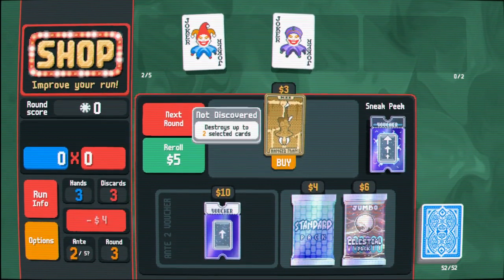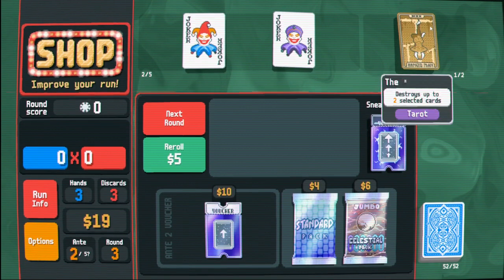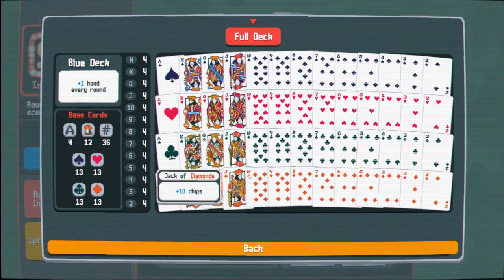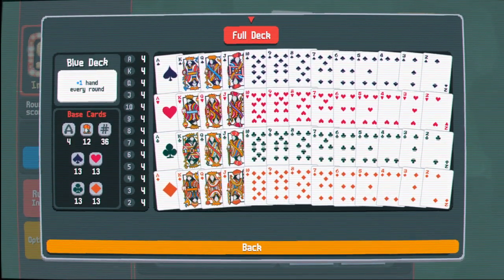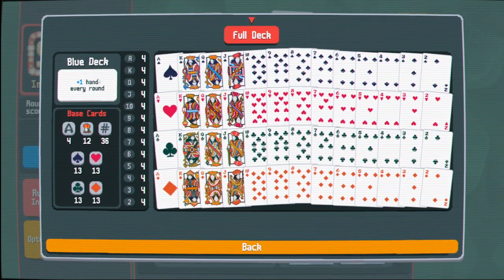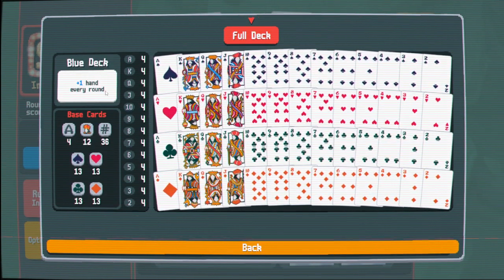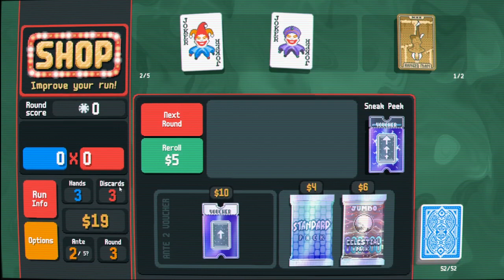Let's just buy these two. That does kill some of my interest but that's okay. This is one of the deck builder aspects of the game — this will actually make your deck smaller so you can craft your deck. It's legit just a normal deck of cards. Plus one hand every round — oh, that's cool. I didn't know there are different decks. This is presumably the base deck, but that's a really interesting spin on characters. You're using a deck of cards.